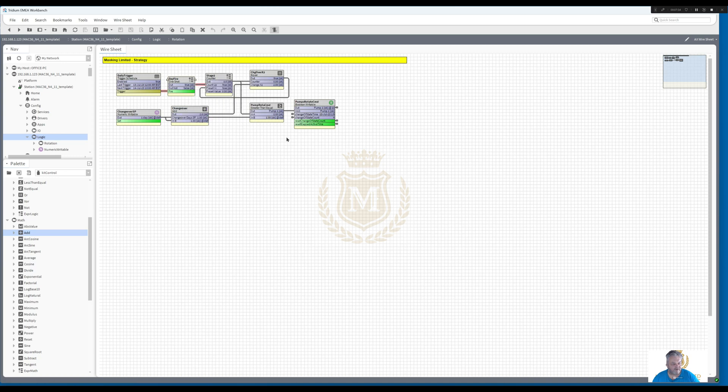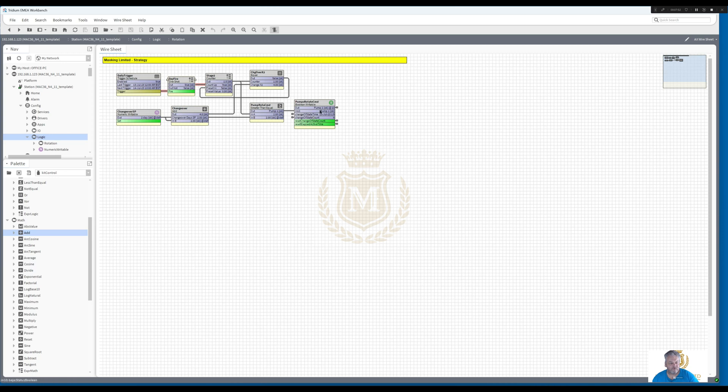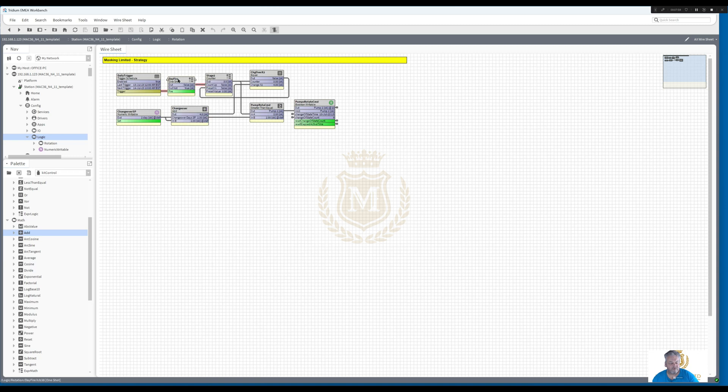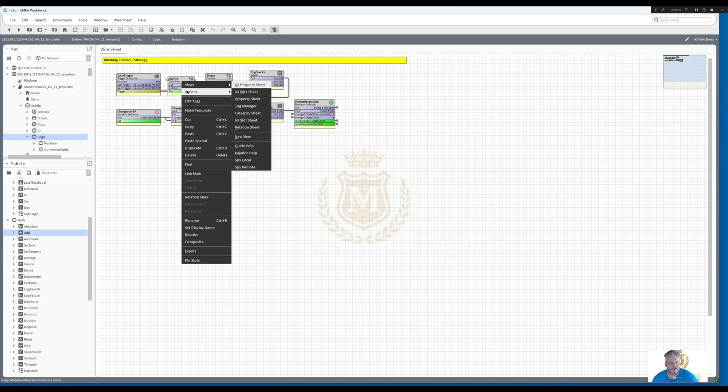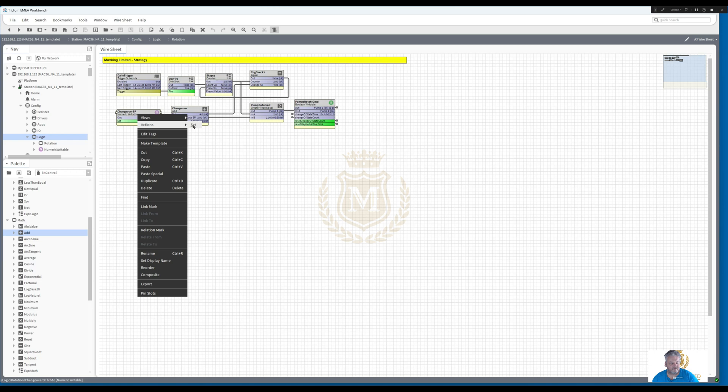So that's every one day. Now we're going to set it for every two days. Actions fire - but still pump 1. Actions fire - but now at pump 2. So that's one day at pump 2. Actions fire - still pump 2. Actions fire - now we're back to pump 1 again. Actions fire - next day still pump 1. Actions fire - now we're back to pump 2. So that's a two-day changeover. Let's set this to a three-day changeover.